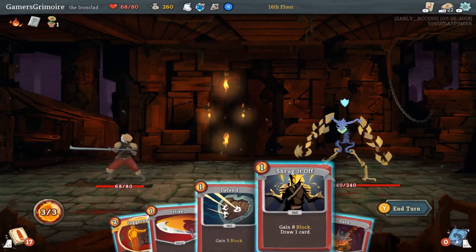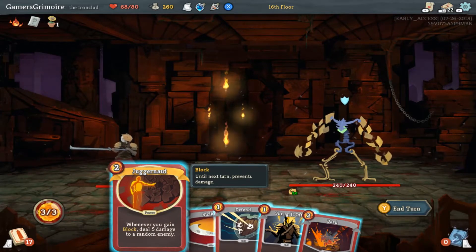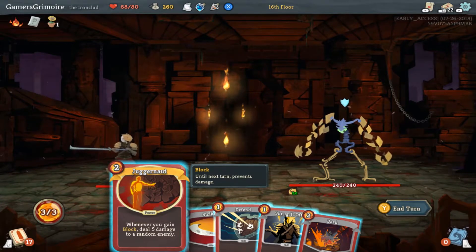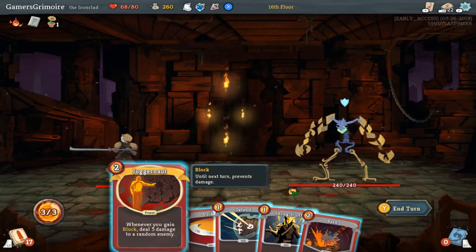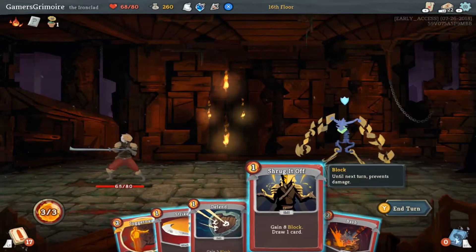Whatever you get — so what do you guys think, should I just start walling up and get this going? Because it's become active for the rest of combat. Is he going to defend though? This is until next turn — block is just until next turn. Let's do that. Whenever you gain block — it's just a power, just like the Inflame thing. Let's start with that.